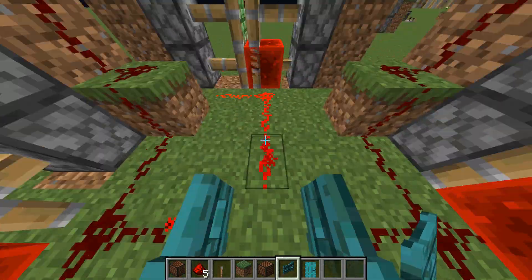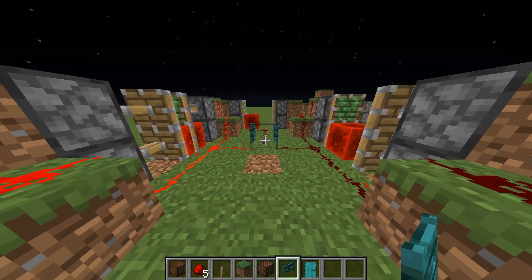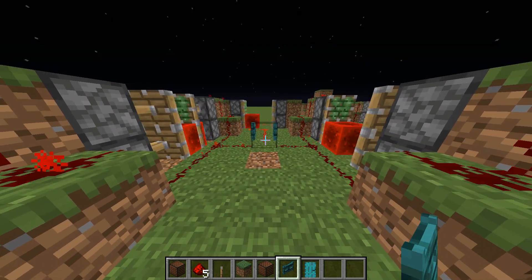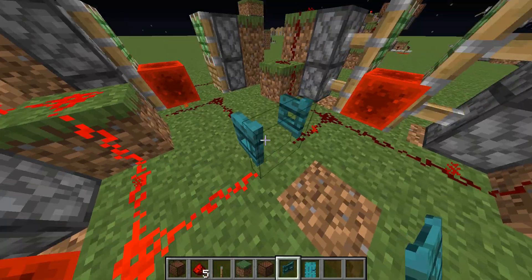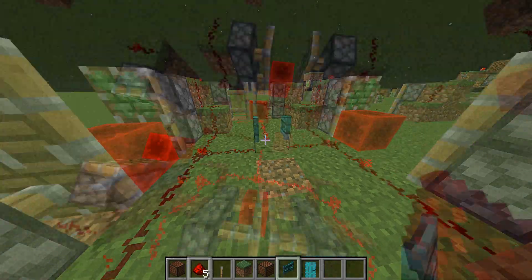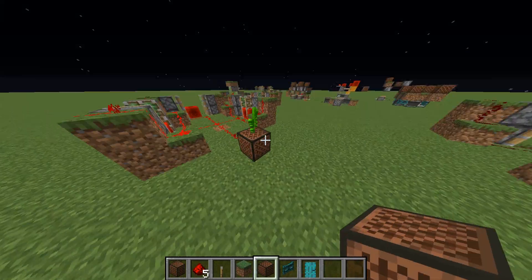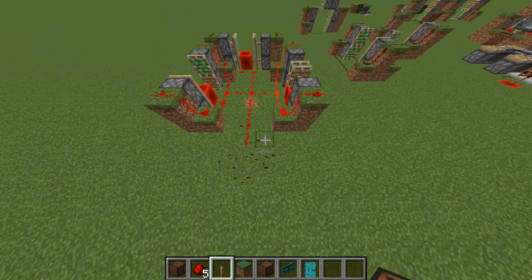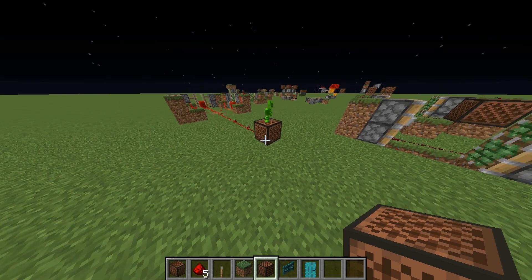That also applies to skeletons and other mobs. And it also works for fence gates. You can use it so that a fence gate is always open no matter what — you can try closing it and it just won't close. One thing you can do with this machine is combine all the signals and it still works just as before, so you don't have to have three signals going into one thing. You can just have one signal going out.